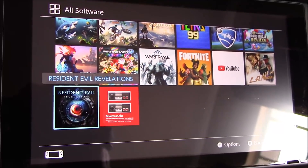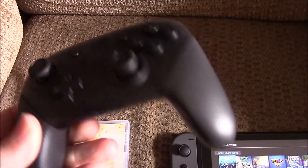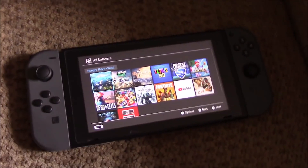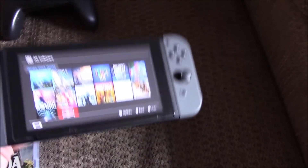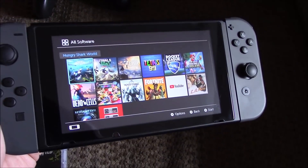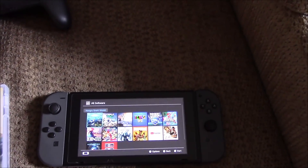Resident Evil Revelations is 20 dollars. If you want to count the controller — and this is a must, you have to have this — that was 60 dollars. We got the microSD here, it is 128 gigabyte. That's where it goes, right there. The SD card was 25 dollars.